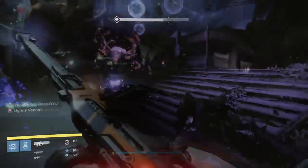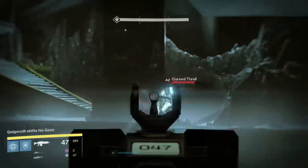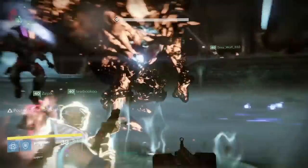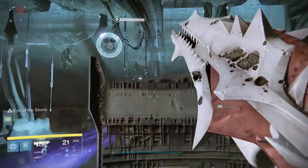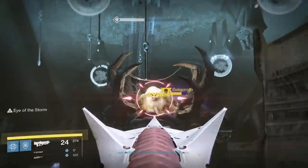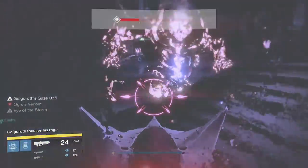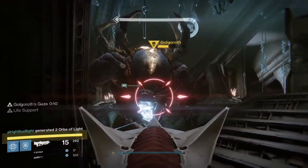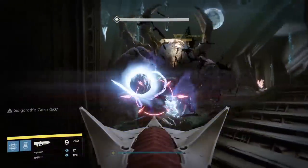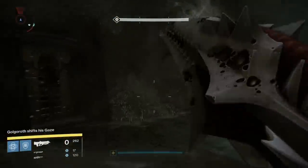While down there, DPS must keep eyes out for cursed thrall that will slowly wander into the area and spawn from the doorways — they will be a problem if you're not careful. The person who has the boss's attention should be shooting the orbs that float towards them while updating the other taunter on how much time remains on the taunt. If possible, the taunters should also be the ones killing the orbs to maximize damage output.